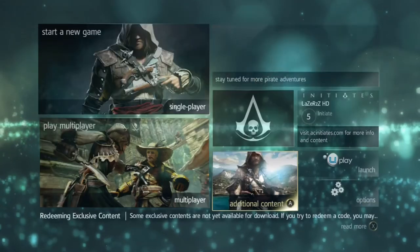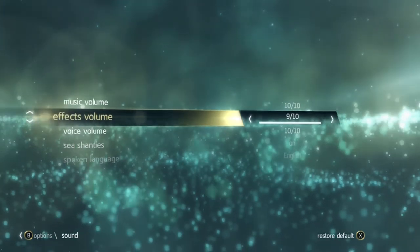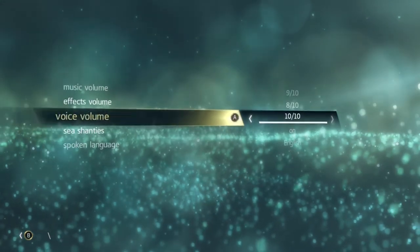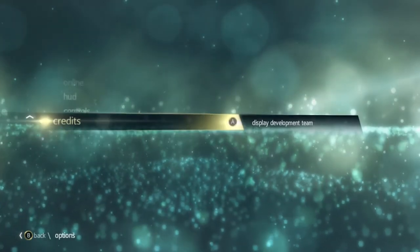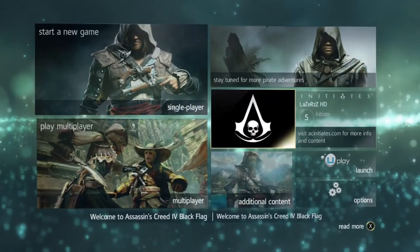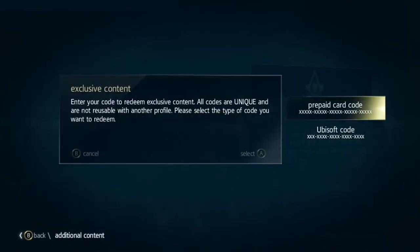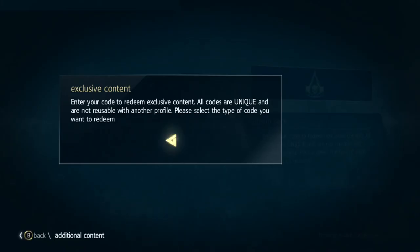I want to quickly go into the options — the main menu looks so cool. I want the voice volume to be the loudest, and effects... Sea shanties — who would want them off? Who the hell would want sea shanties off? Of course not. Controls, online, video — here we go. I want to turn the subtitles on, yeah, subtitles on. AC Initiates — I don't know what that is.